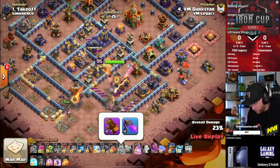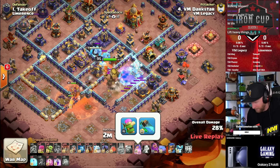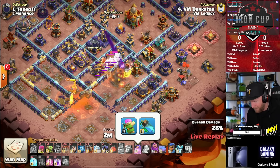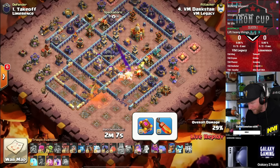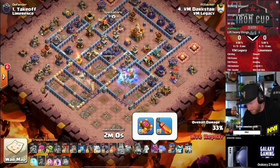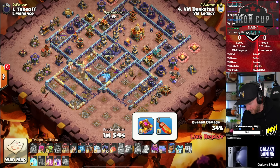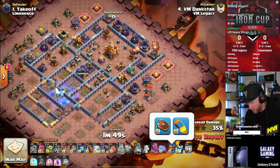Looking at his equipment: a level 18 giant gauntlet with the invisibility vial, which is maxed out for Dark Star. Not pumping any resources into the archer - a lot of people are waiting for the frozen arrow to come out, but he's stacking points into the life gem because he is a lalo player. Lalo with a life gem is one of those critical pieces of equipment. Eternal tome is obviously really good, and he also maxed out his royal champion equipment as well.